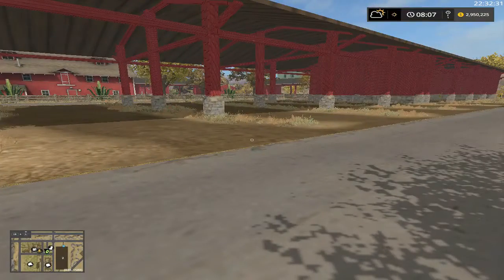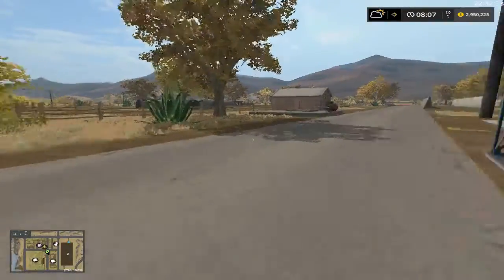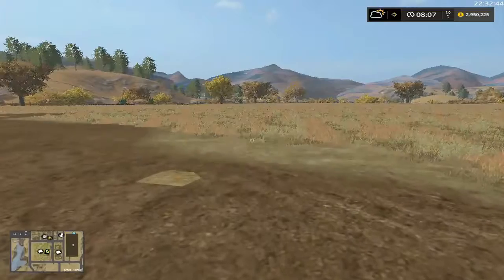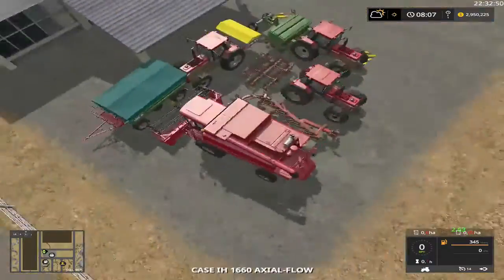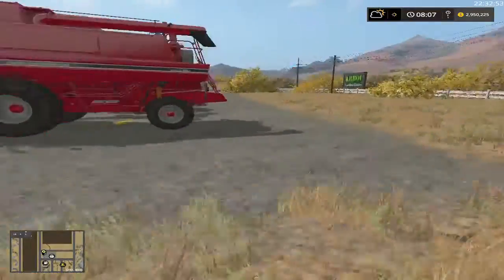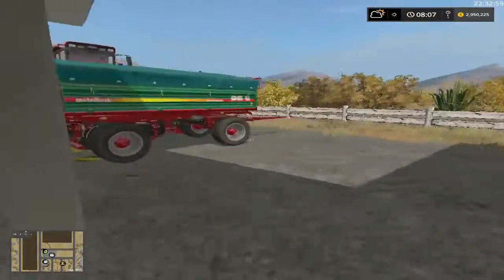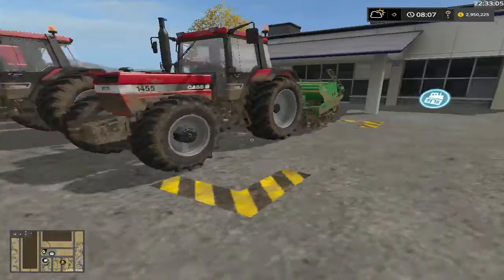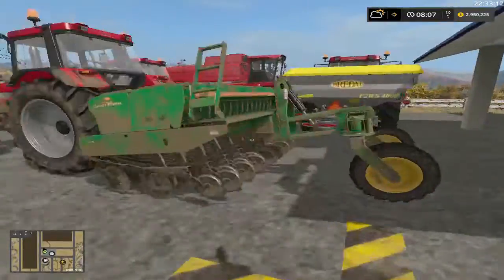Anyway, back to our farming. Where is all our equipment? We got all this money, and everything that I own on this map is right here. We're pushing to sell everything off and collect the money - just kidding! We are going to sell all this stuff and get us some better stuff.